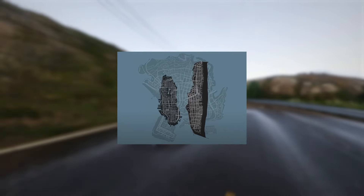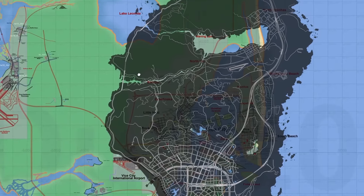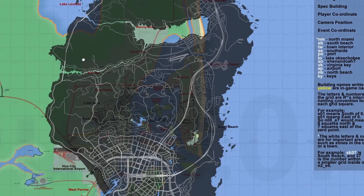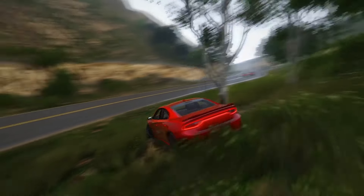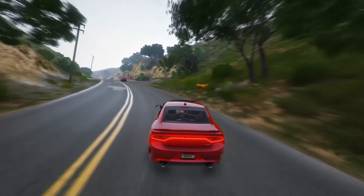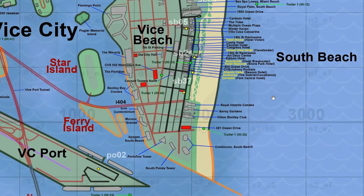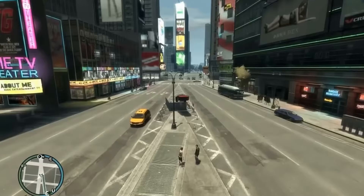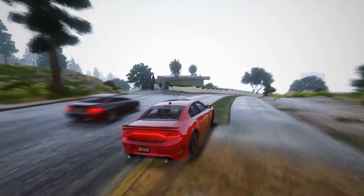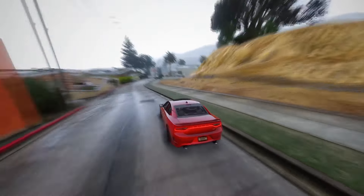The comparison not only highlights the need for potential adjustments in Vice Beach's size, but also emphasizes the extraordinary density and detail that players can expect. The visual impact remains nothing short of extraordinary, reminiscent of the lively streets and vibrant atmosphere experienced in GTA 4's Liberty City. The close proximity of structures promises an unparalleled level of immersion and detail. This meticulously crafted map stands as a colossal playground, harking back to the bustling streets that made GTA 4 a standout title, while pushing boundaries in the expansive open-world genre.